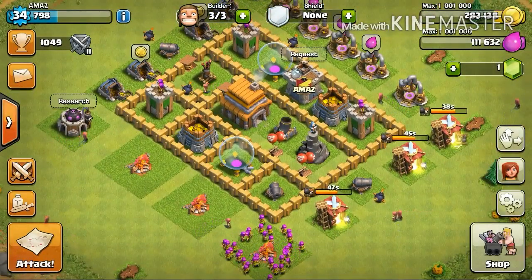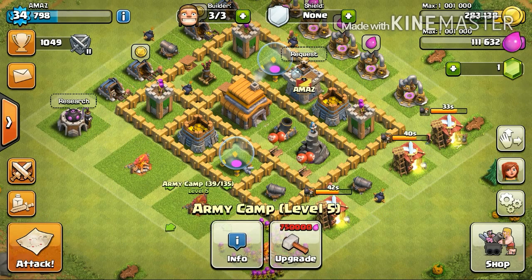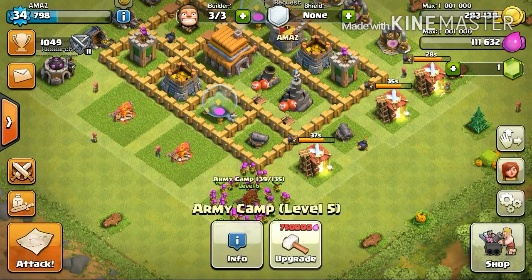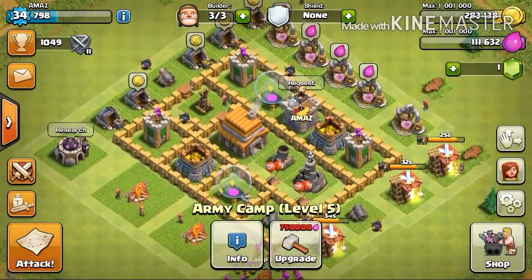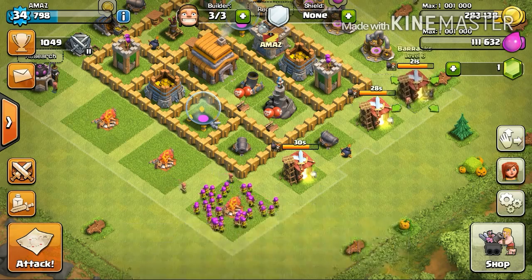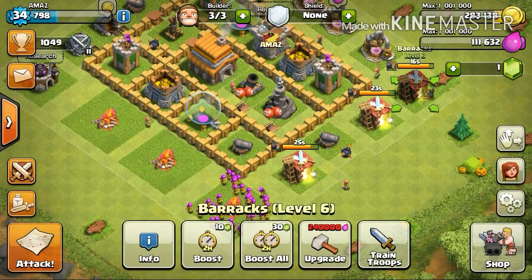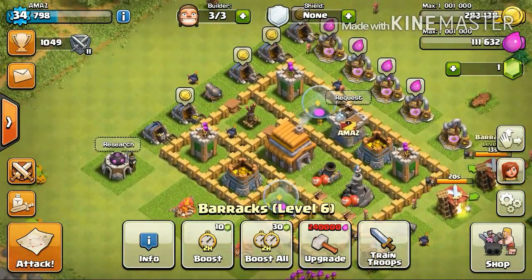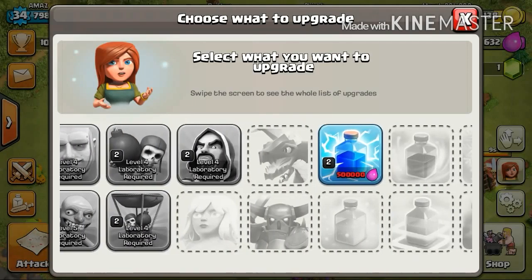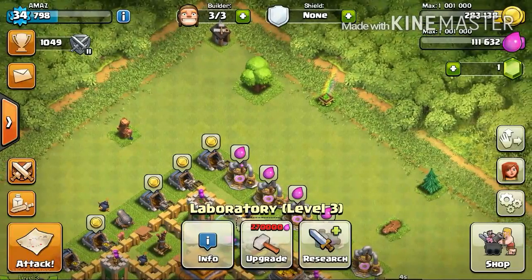We are back — we are done upgrading the army camps. As you can see it's level 5, level 5. I can't upgrade them anymore at this point; I need to get to town hall 6. The next thing is I want to upgrade this barrack over here, but I need 4,000 for that and that is something I don't have. And then there's this spell that I need to upgrade as well, but I need 500,000 elixir for that. I don't have it.